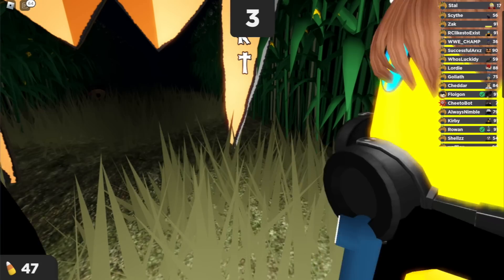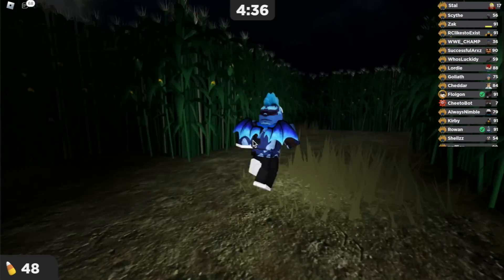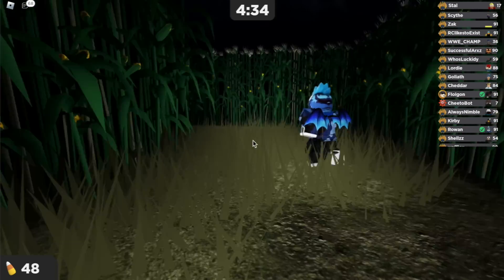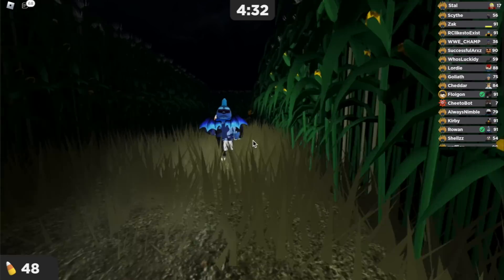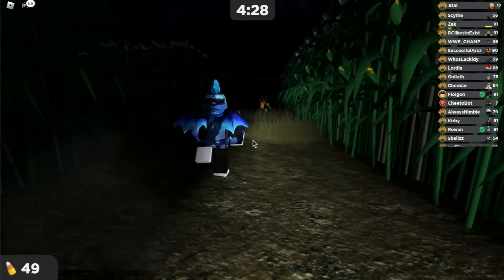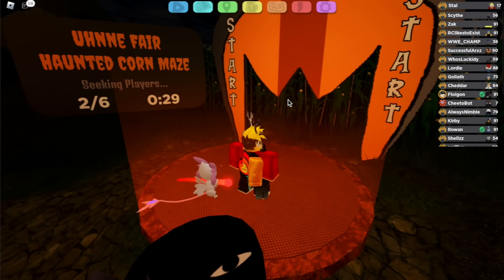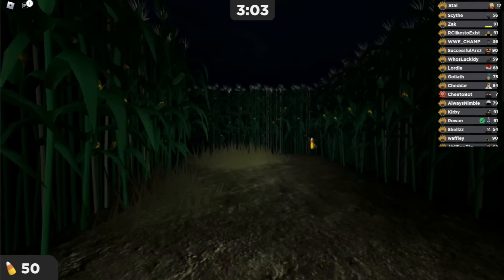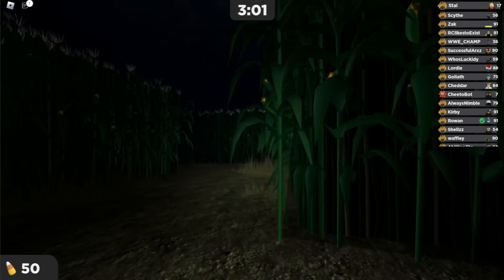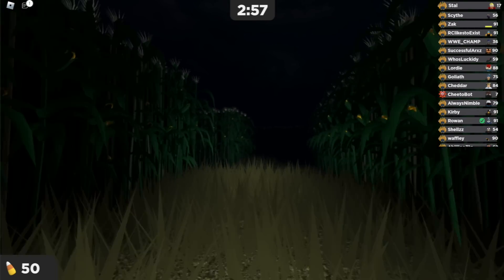Without further ado, let's get started. To get Nevermare, you want to beat the Unifair Korn Maze. This maze is very difficult and you can die in a lot of different ways. To access this maze, just go to the metronet here, stand in the circle, and wait for the game to appear. This maze is like any other regular maze, however there is a chance you might die by one of the five different ways there are to kill you.